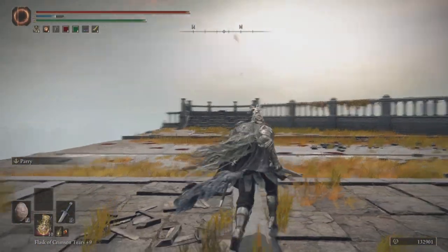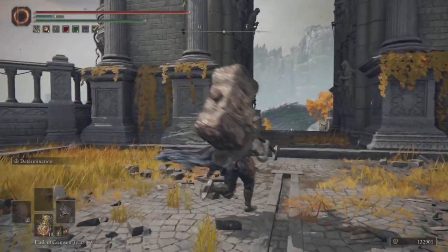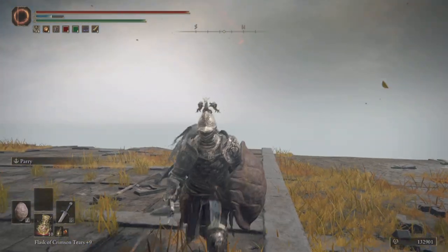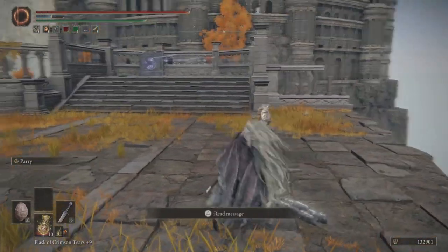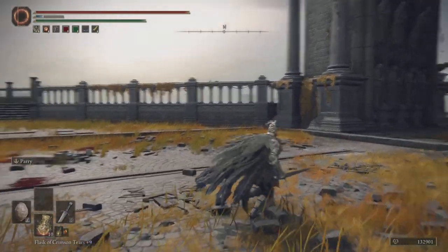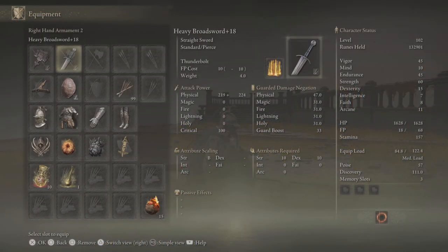I have this straight sword because as much as possible you want to apply pressure. Let's say you're gonna hit someone and they have just a tick of health left — using a straight sword can really help because it's really fast and you can use Thunderbolt on it. You can use anything fast, really — a scimitar, a dagger — but I chose the Broadsword because it's cool and has really great Strength scaling compared to other swords.